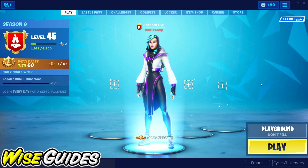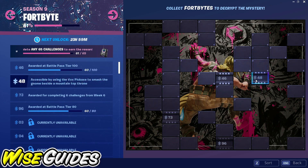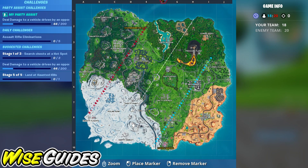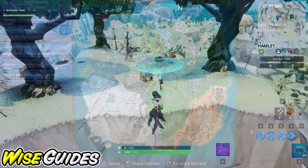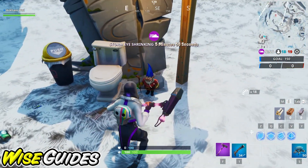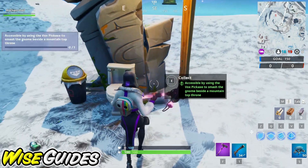Today we are doing Fort Byte number 48. For this one we're gonna need to use the Vox pickaxe to smash the gnome beside a mountaintop throne. This one's gonna be located on the mountaintop that's northeast of Happy Hamlet. The mountaintop throne in this case is a porcelain throne — it's a toilet. As long as you're wearing that Vox pickaxe, just smash this gnome and it'll unlock for you.